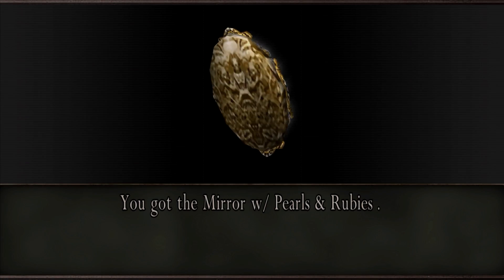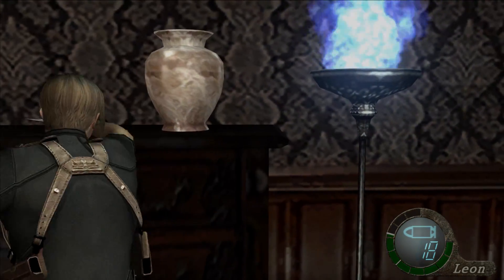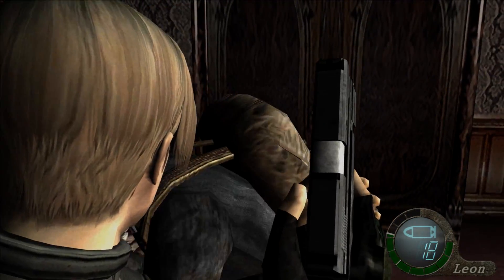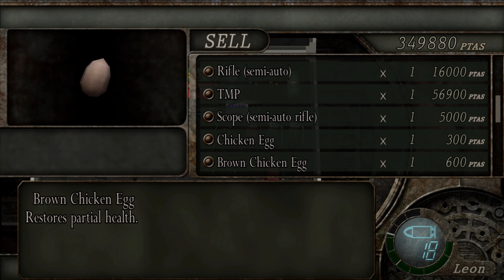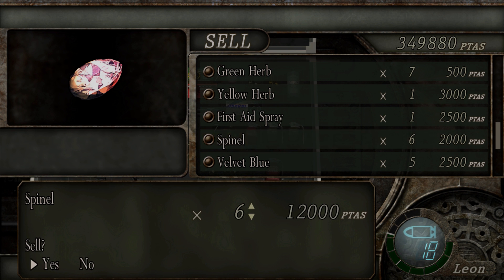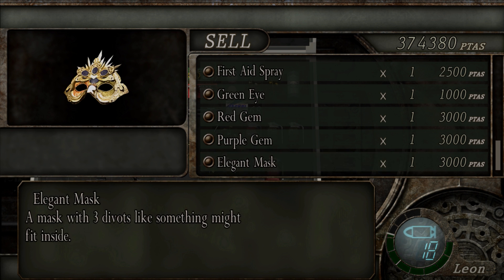Make sure you grab the mirror with pearls and rubies right here, and then turn two feet and sell it to the merchant. I always thought that was kind of dumb — you just pick up that thing that's laying right there and then turn around and sell it to him. Like, he couldn't just walk over and grab it himself. I guess you deserve the money for it if he was too lazy to go do it.